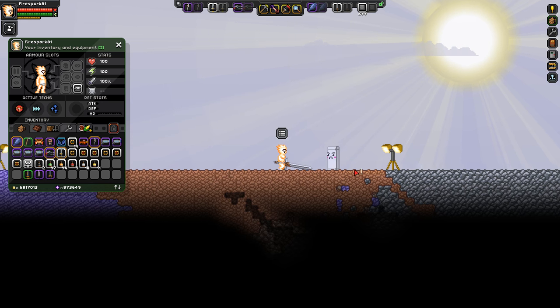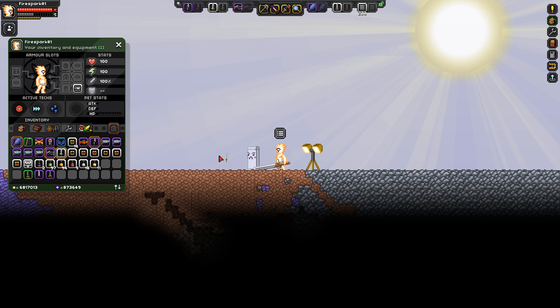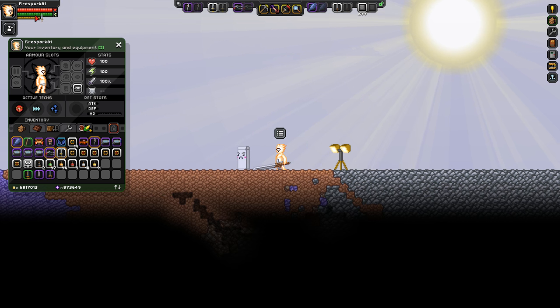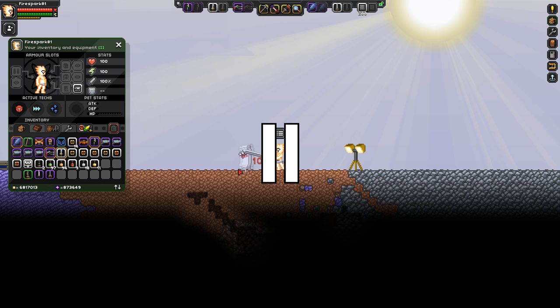The normal swing does 10 damage, the full combo does 25, and the rising slash does 6. The normal attacks don't take any energy, but the rising slash takes about half our energy per use — you can perform it twice before you're empty, for a total of 12 damage.